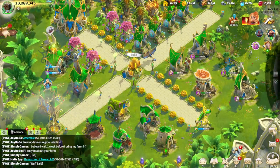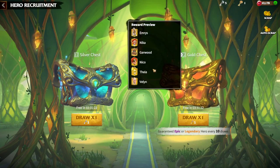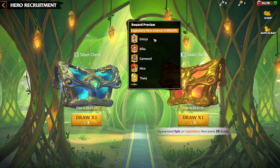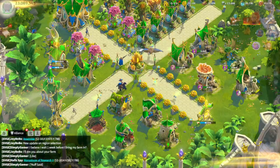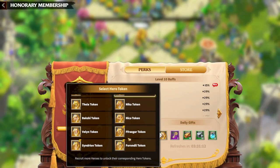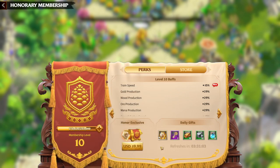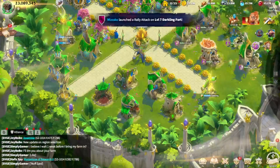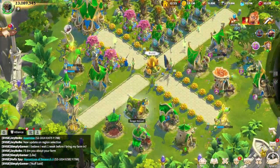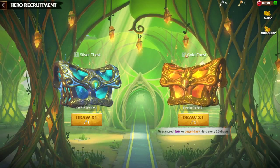One more thing: Emerys is great because you can get him through gold chests, making it easier for free-to-play players to upgrade his skills. If you've already obtained Emerys, you can go to the VIP shop and click on the Emerys token — every single day when you log into the game you'll get one free legendary hero token. That makes it way easier to upgrade the skills of this legendary hero.